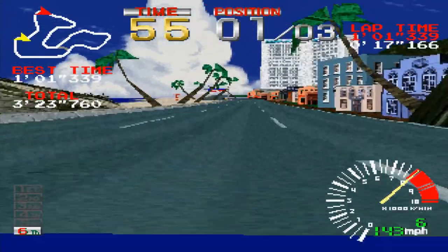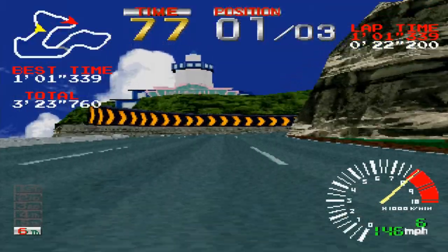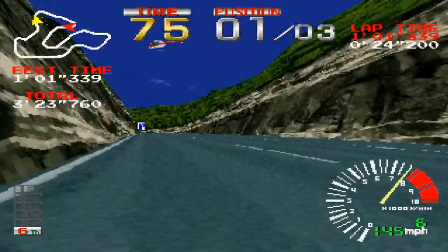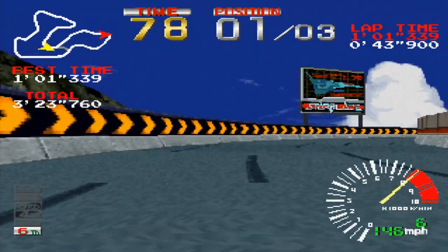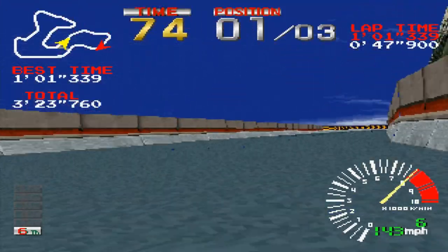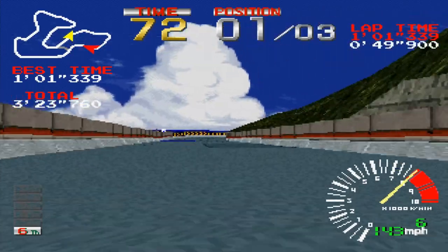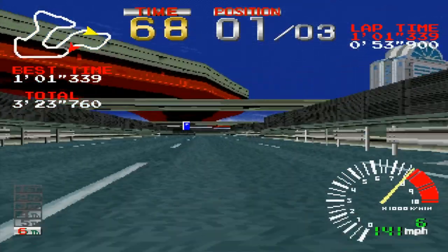The controls are pretty solid. The real meat of the controls is mastering the skill of drifting, as it's required to handle the tight corners in the game. To perform this technique, you have to press the X button for one second and then press it again to perform your drift. At first, drifting around corners might be hard, but if you master the technique, it gets pretty rewarding.